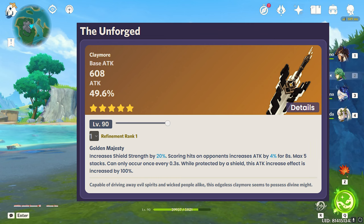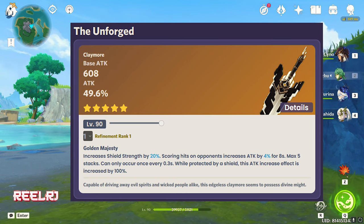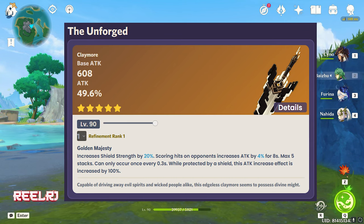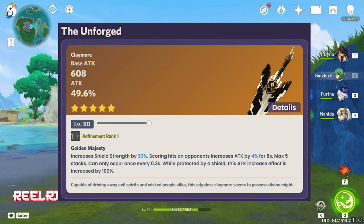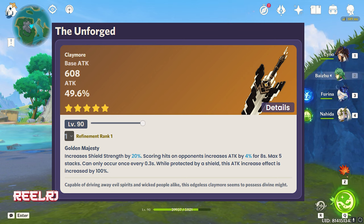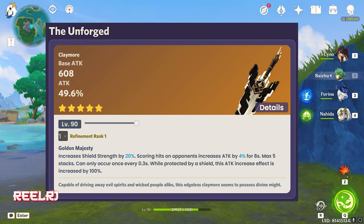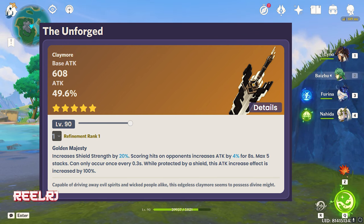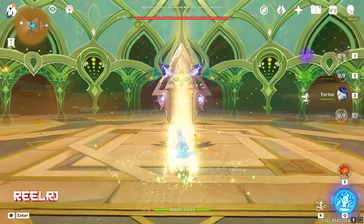On number 3 we have The Unforged — a weapon I think specially made for Geo characters. It has a base attack of 608 with a substat of 49.6% attack, which is a lot of attack. It also increases shield strength by 20%. Scoring a hit on an opponent increases attack by 4% for 8 seconds, stackable up to 5 times for up to 20% attack. While protected by a shield this attack increase effect is doubled — meaning you gain a lot of attack from the refinement. Overall you can reach around 2000 attack with this weapon.